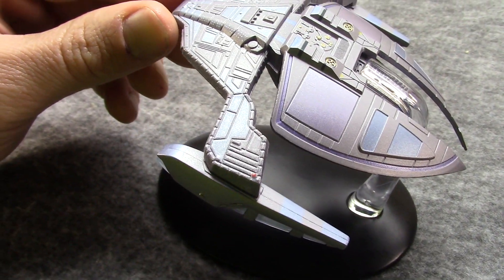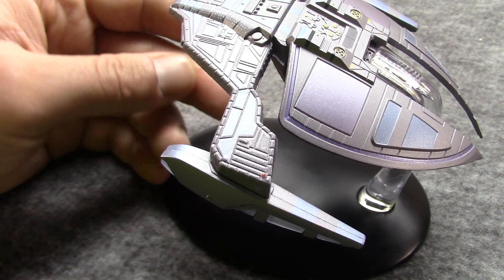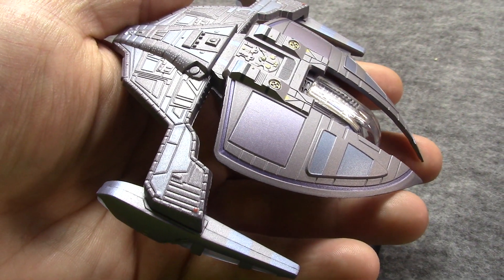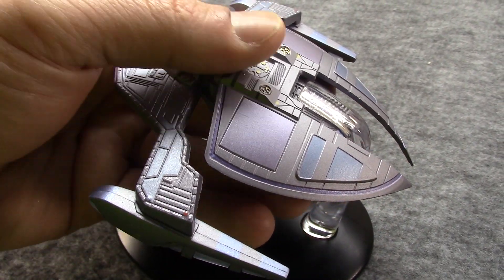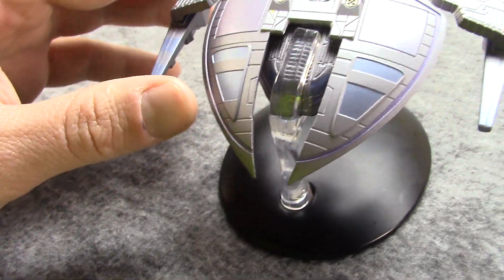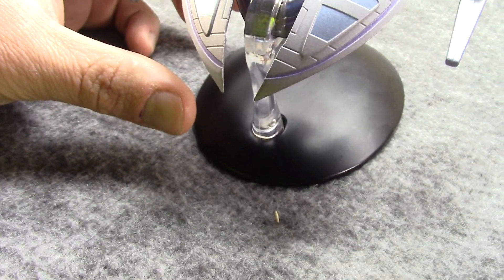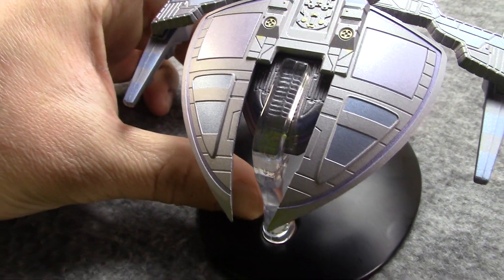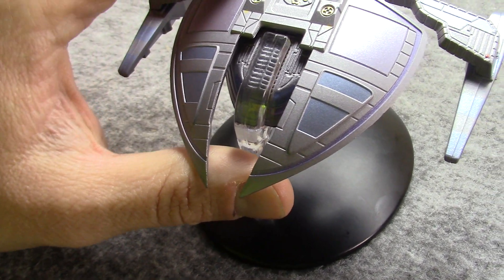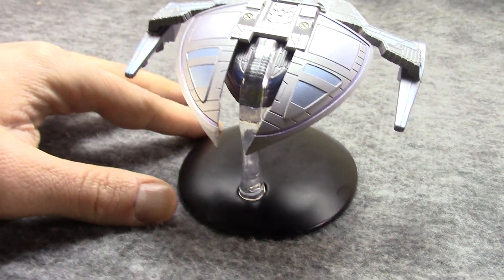This has been used as a fighter, a patrol ship, a scout craft, or just kind of a strike fighter. Again, this was the only ship we saw for the Dominion and the Jem'Hadar for a number of seasons, so it filled several roles. It was kind of analogous to the Defiant, or a Klingon Bird of Prey. It's a unique design, kind of based off a bug — often this is called the Jem'Hadar bug ship.